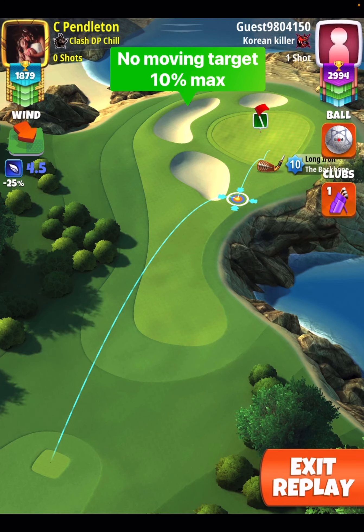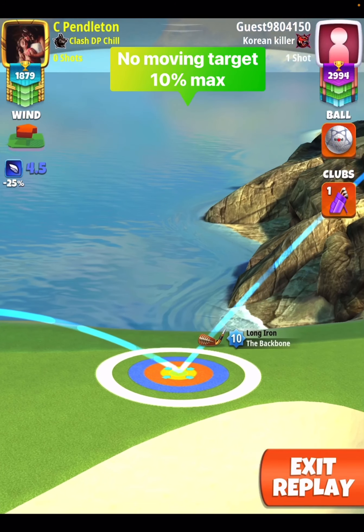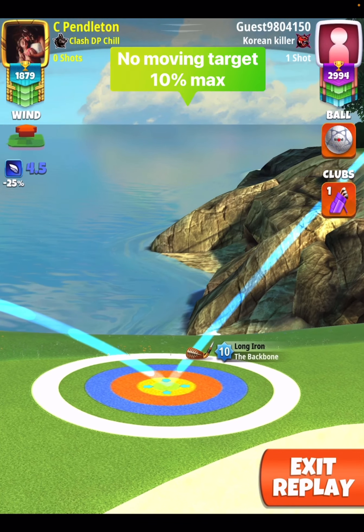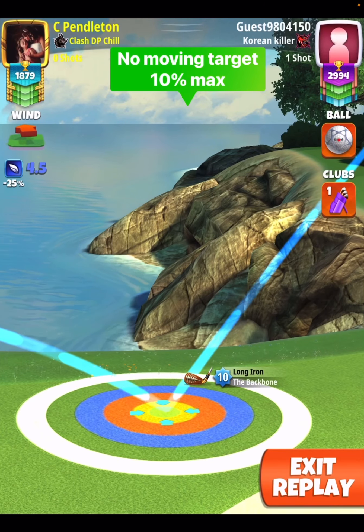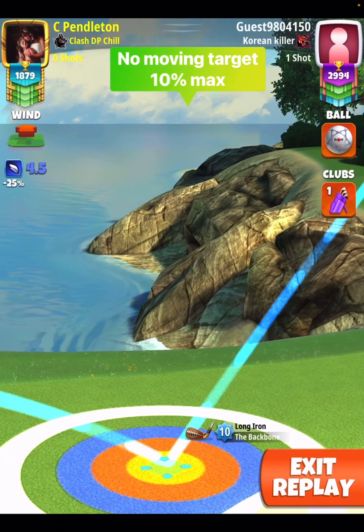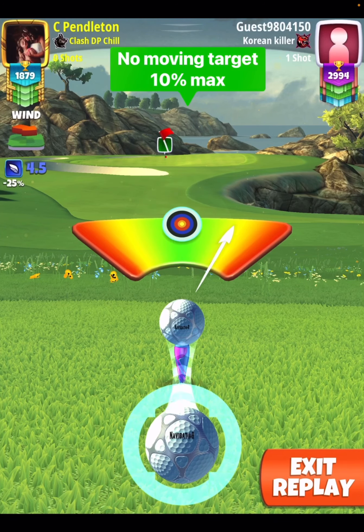I went with .1 backspin. We just add the spin as soon as the game starts, and then we move our target 10% at max. You're going to see here we might want to go with no backspin in high wind. I am going to drop this shot, but it's going to drop right at the front of the hole.